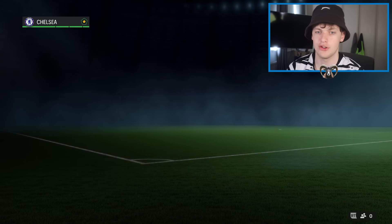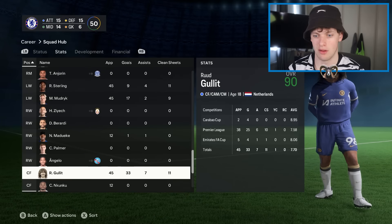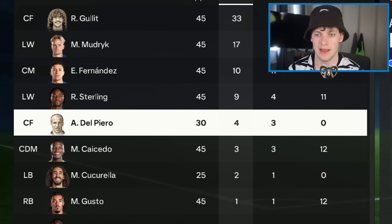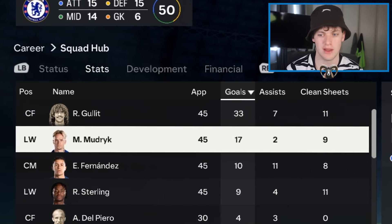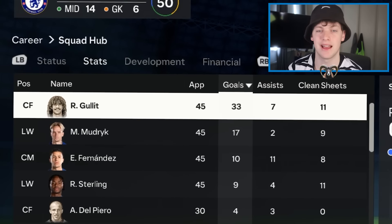We're at Chelsea now — Ruud Gullit versus Alessandro Del Piero. Gullit with 33 goals and 7 assists — Del Piero has played 30 games. This is a whitewash: Gullit with 40 goal contributions, Del Piero with literally 7. Ruud Gullit definitely moves on again.